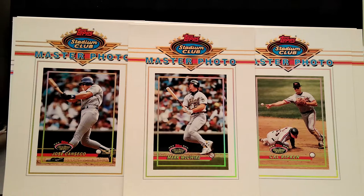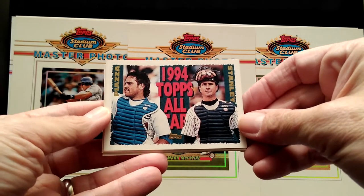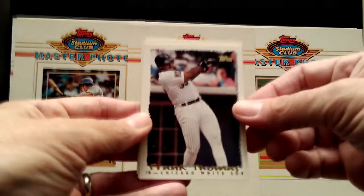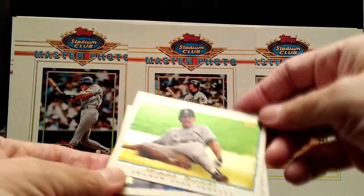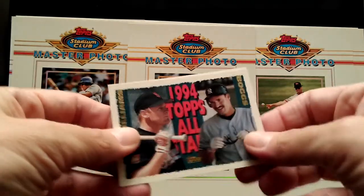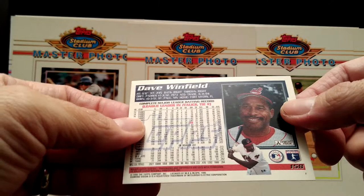I kept coming across more stuff — these are 1995 cards that I found. These are catchers, so we have Piazza — I even have two of those — Frank Thomas, Wade Boggs, this is like a prism card, Eddie Murray, Boggs and Williams, and Dave Winfield.